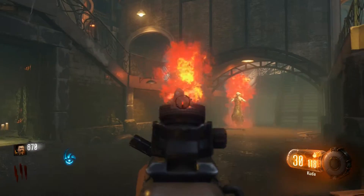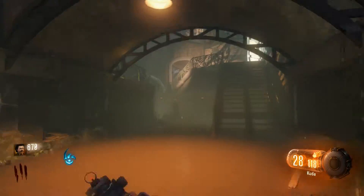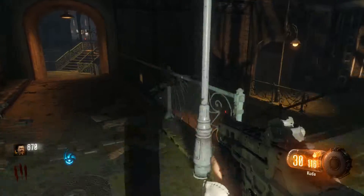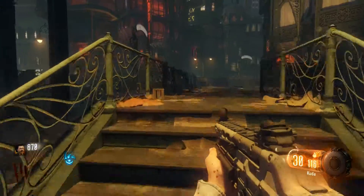You gotta make sure you go back down into the sewer to get the badge. Then you're gonna go back up the stairs, right over to these stairs, and make a left here.